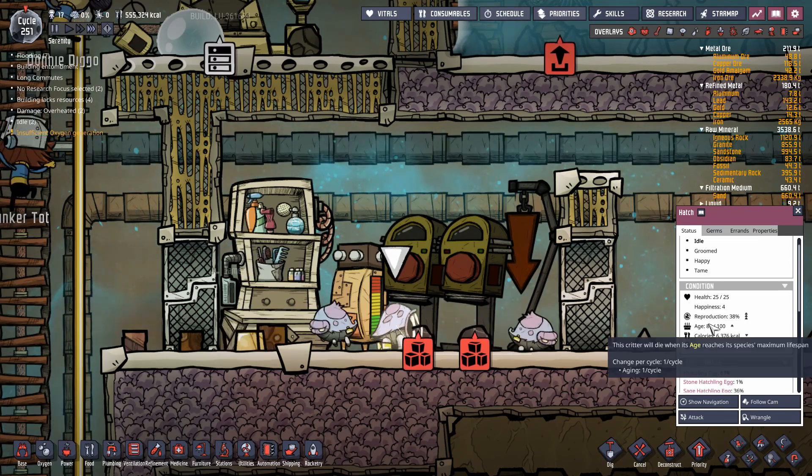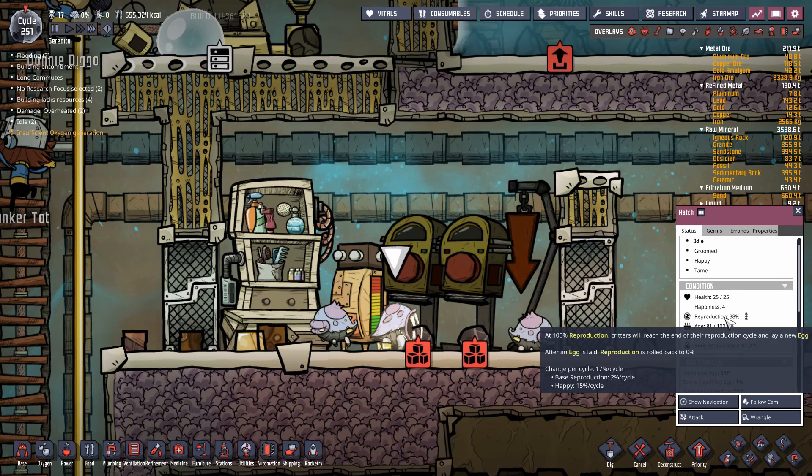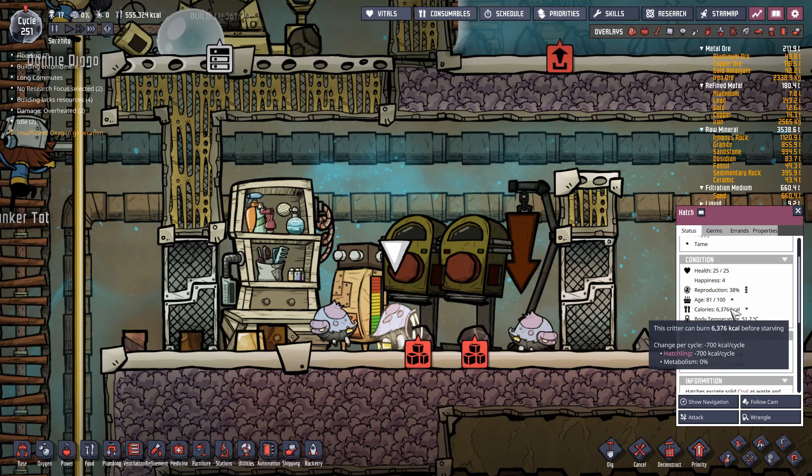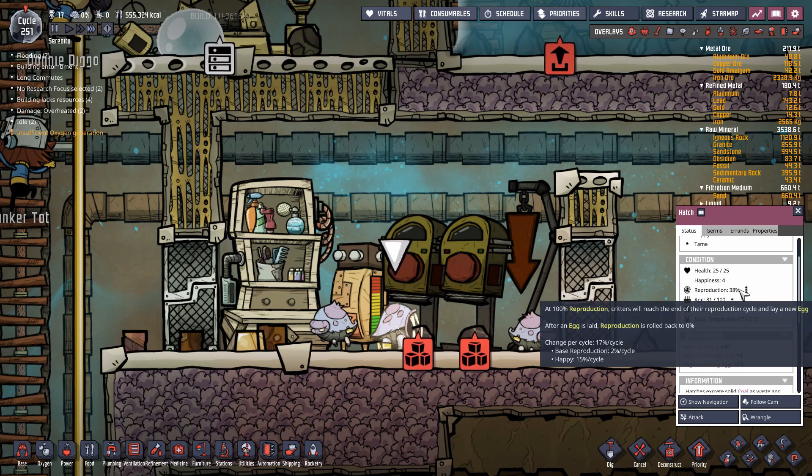Now you can see several changes once tamed: one is reproduction — you can now see the reproduction rate. You can also see their happiness rate, their calorie counter, and their body temperature. The calorie counter is very important — this critter can now starve to death. Before it became tame it could not starve, so you will now have to feed it.